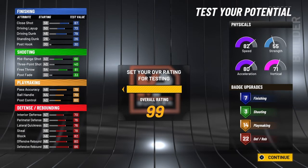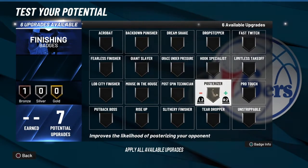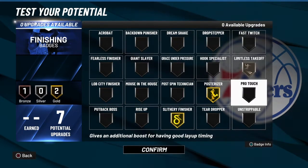That contact dunk ability is going to be crazy for this build — I might even keep this build myself. For the finishing badges: Posterizer, Slithery Finisher, and Limitless Takeoff — those are the only three finishing badges you really need.